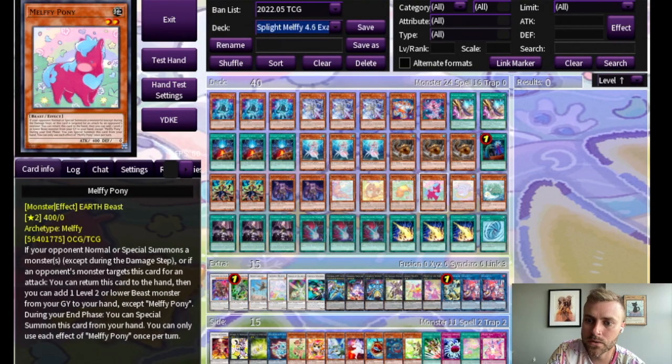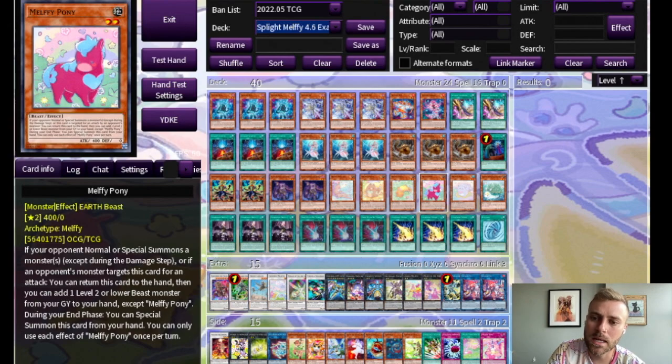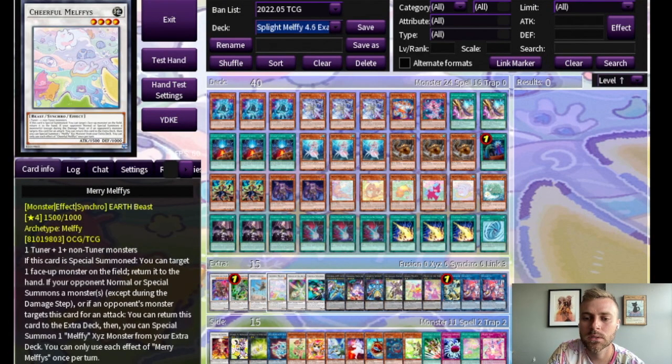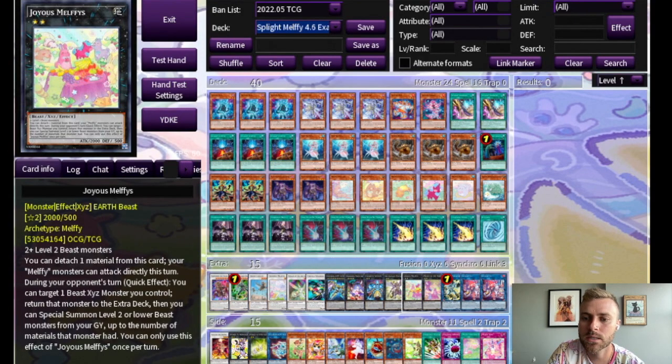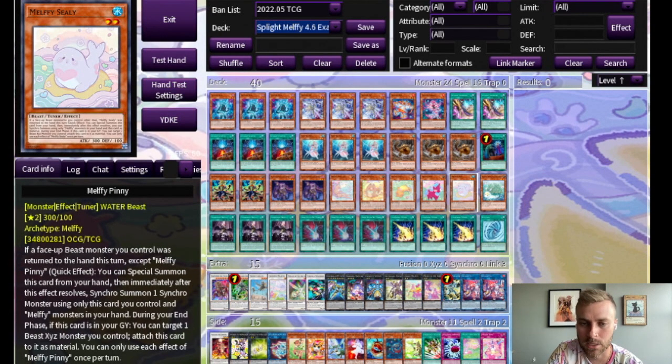And then I have one of each of the good Melfies — sorry, Fanny; sorry, Robbie. Some people don't run Pony, but I think especially with Pinny, you want to run Pony because then you can keep making Cheerful over and over again: Pony adds Pinny, Pinny uses itself and Pony to make Cheerful, then Cheerful bounces itself back to eventually make Joyous. End phase, Celia can attack Joyous, then Joyous can spin itself back to make Pony, Pony makes Celia, etc.